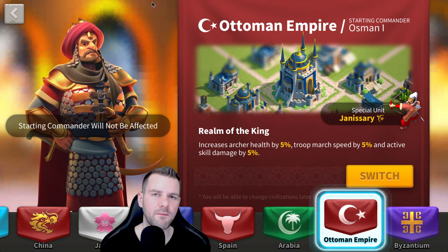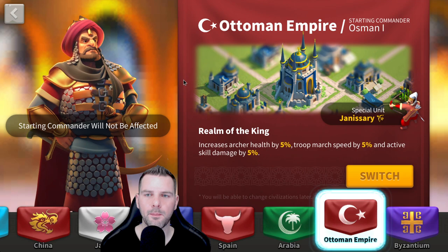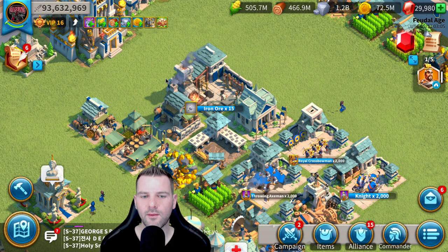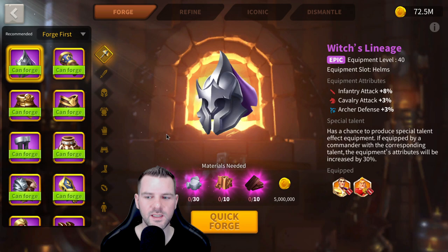You get health and attack. It's really good. If I was going full archers for early Rise of Kingdoms, I would probably go with Ottoman Empire if my main focus was doing damage in open field. I know France would be great for the healing speed, but if I was at the disadvantage you are at with cavalry, I'd probably go with Ottoman Empire.